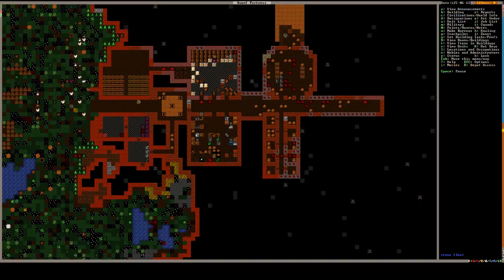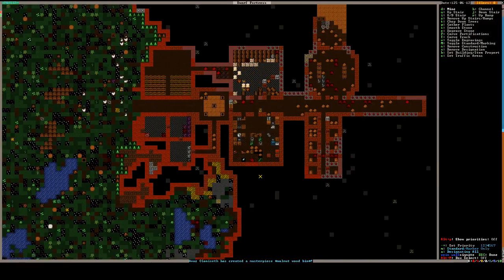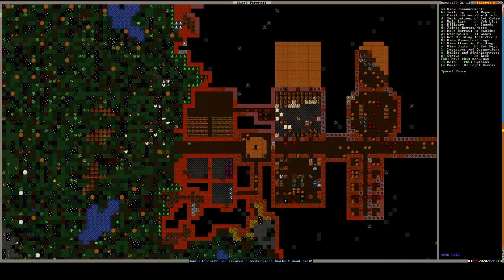The guy who doesn't know what he's doing is making bolts. I do need a stockpile for wood though — we don't need it but it would be nice to have. That way if we get invaded and we can't go outside, we have wood stores available to us. We're also gonna have to start working on some traps here pretty soon.